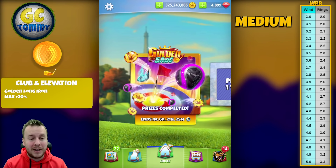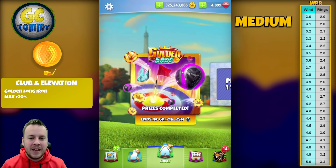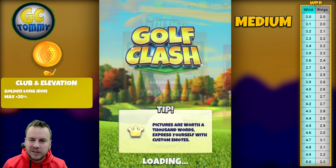For tour play and tournament play, go to patreon.com/golfclashtommy and subscribe to a package there like more than 2,000 other players have done. The link is directly in the description. In this Golden Shot we will be playing hole number two of Sakura Hills.